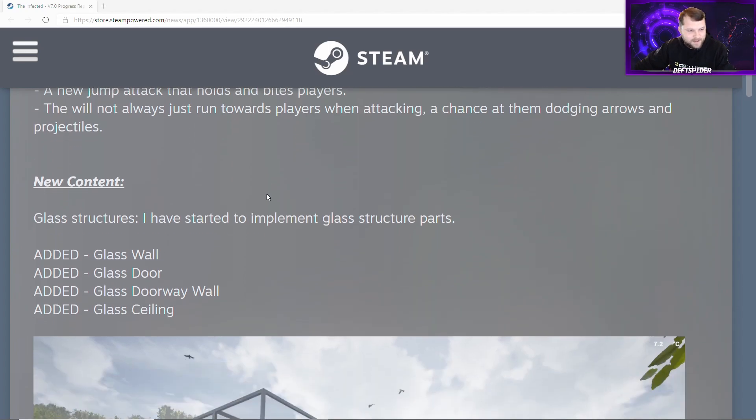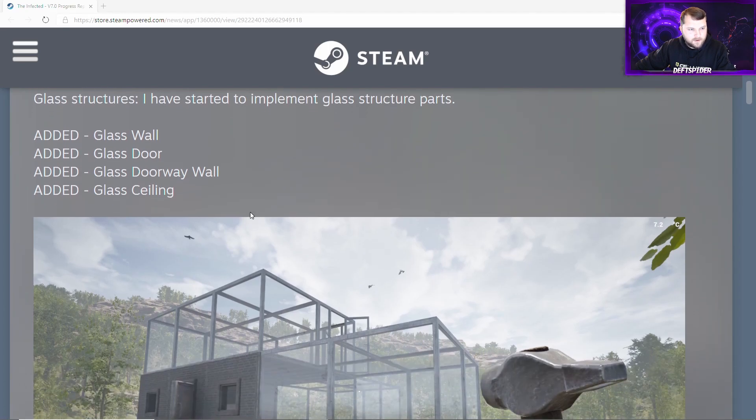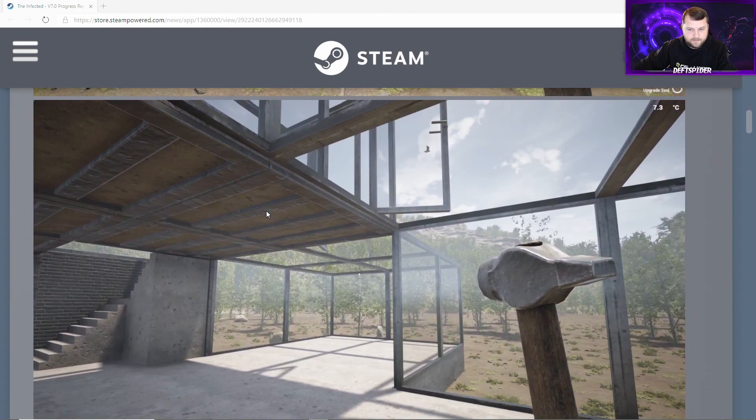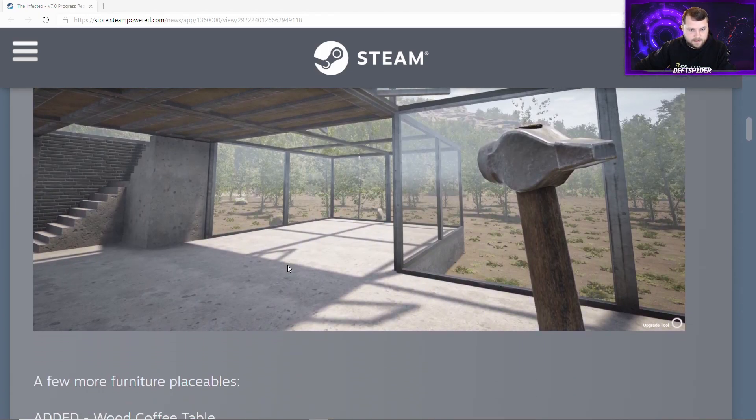New content — glass structures. He has started to implement glass structure parts: a glass wall, glass door, and glass ceiling. There's a photo showing a standard building outlined with the new glass structures, plus an inside shot — and this looks really cool. I really like the glass door in the top right, and I've already got some ideas for what I can do with that, so I can't wait to build with it.